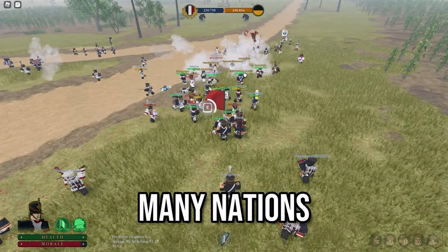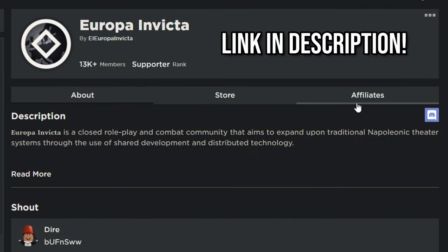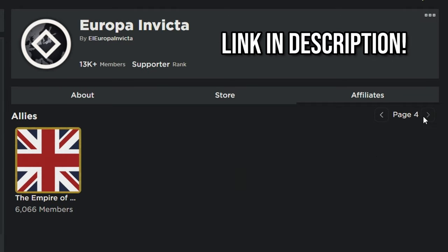Next, you can join many nations that are associated with Campaigns on a group called Europa Invicta. It is completely your choice to join whatever nation you want to. Please don't judge a nation by its numbers — judge it by its community and its quality.